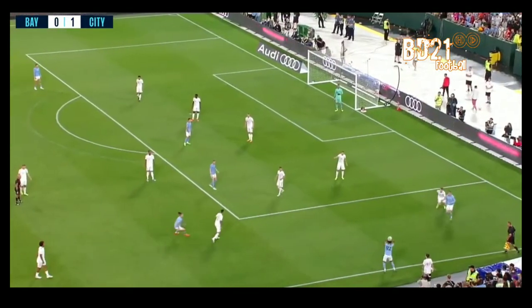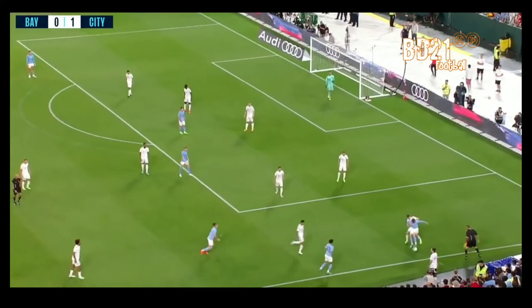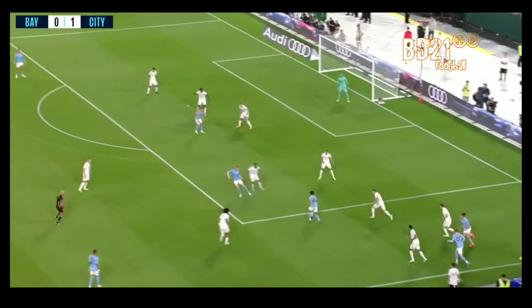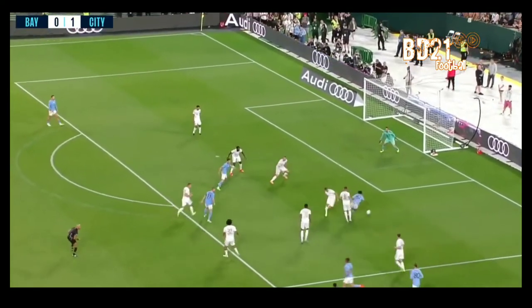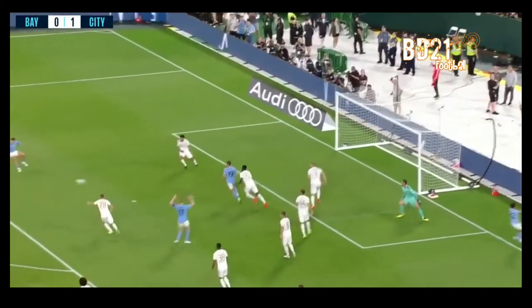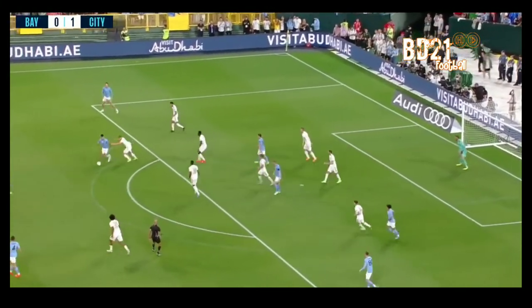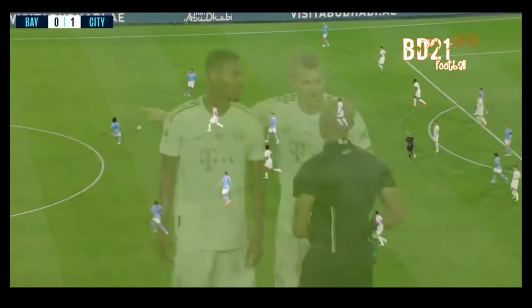Rico Lewis is at right back and João Cancelo has gone over to the left. Palmer in the right wing position lays it off to Phillips and on into the path of Lewis — Lewis into the penalty area — brilliant from Rico Lewis! He hit the inside of the post and City still have it on the edge of the area. Goodness me, what an impact that would have been.